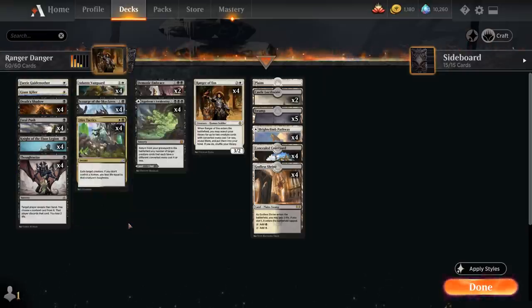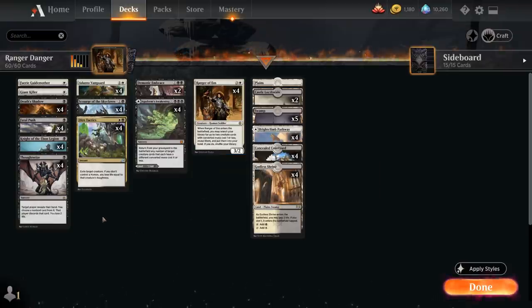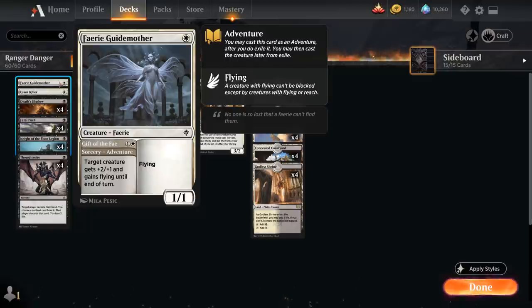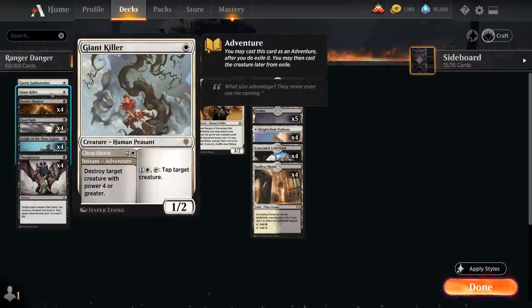We've got additional utility with Ranger of Eos as we have additional 1-drops to search up, including 1 copy of Fairy Guidemother — a 1-mana 1/1 flyer that can also use the Gift of the Fae Adventure first for 2 mana, giving target creature +2/+1 and flying until end of turn, so that's a way to give our Death's Shadow some evasion if there's a ground stall to potentially kill the opponent in 1 attack. We also have Giant Killer as a removal spell to destroy target creature with power 4 or greater, and then a 1/2 Human Peasant that for 1 and a white can tap to tap target creature.